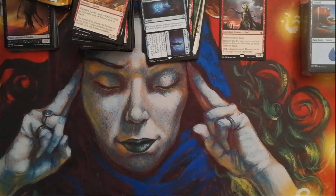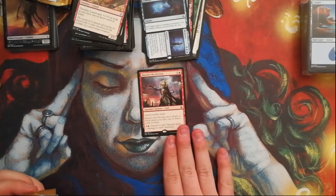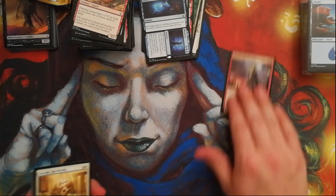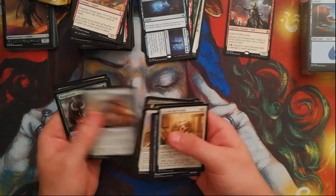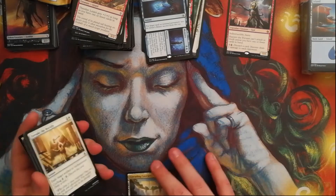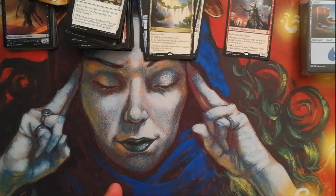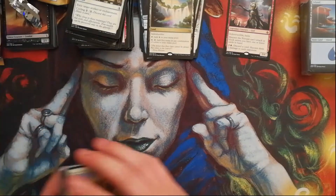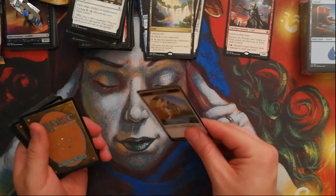We've only got two packs left out of this fat pack. We have pulled one great card so far, but it hasn't really paid for the fat pack itself — we'll see if we can make that happen. We're looking for a Planeswalker at this point. I don't think that's going to happen, but we basically need to find a Gideon out of this last pack to make our money back.